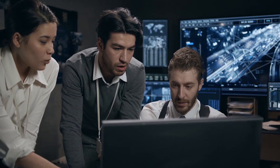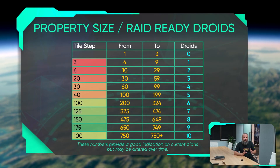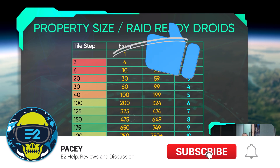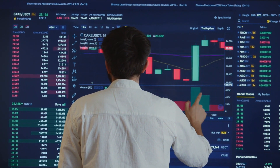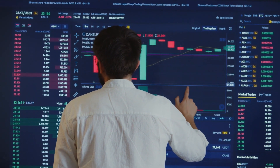The last point to quickly cover is property size. The number of droids you can have per property is based on the number of tiles within it, and properties of three tiles or less can't support any droids at all. As I said at the start, this really is a watered-down version of raiding, and hopefully they do keep it simple enough for the casual player to get stuck into — the last thing you want is spending more time sifting through data to draw your battle plans than actually playing.